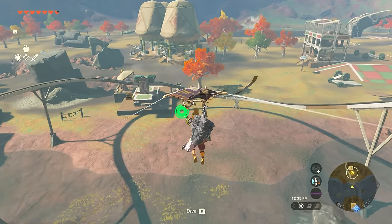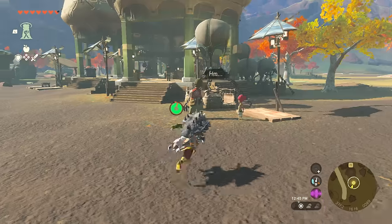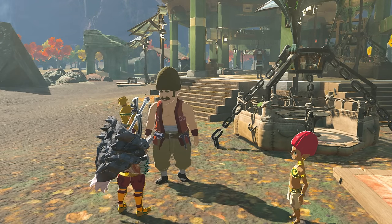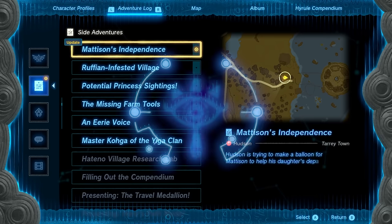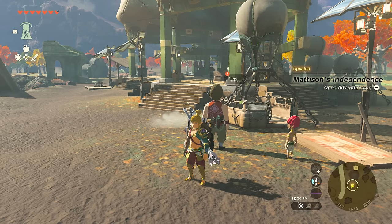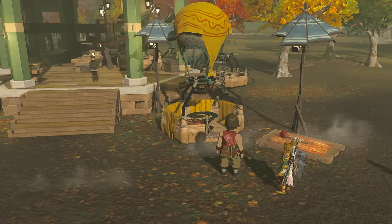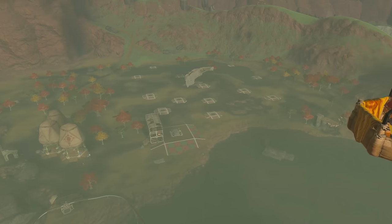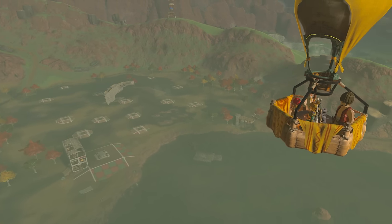For the last part head down where you'll see that her dad made her an air balloon, but he needs 10 Sundelions to dye it yellow. You can easily find a lot of them in the starting sky island as they are quite abundant there. Once done, talk to him, give them over, and this will play a short sequence before finishing the main quest.